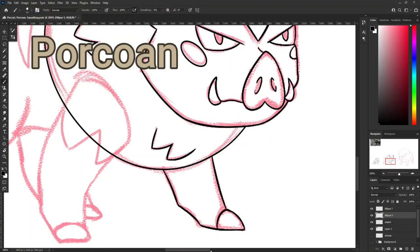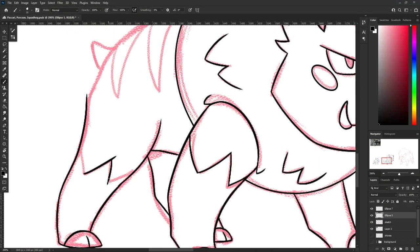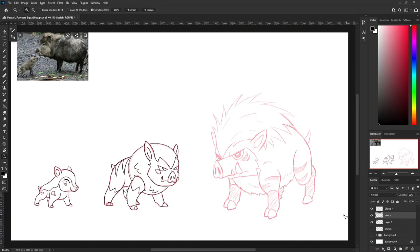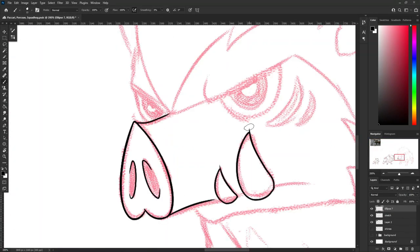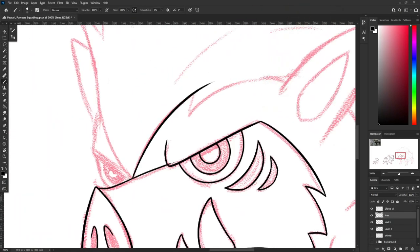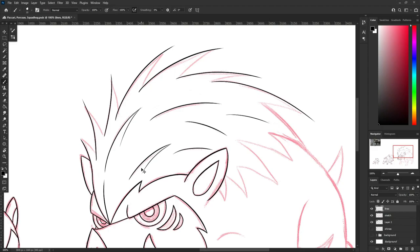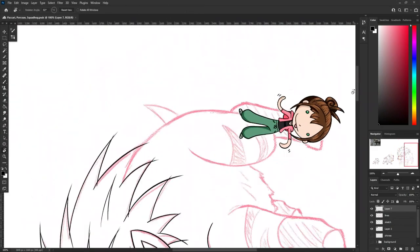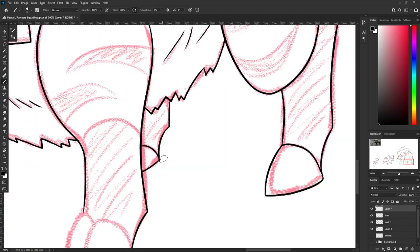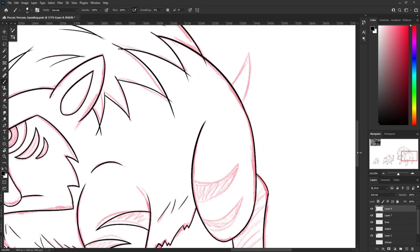Next is Porcoen, a mix of pork and Chacoen Picari — I think I'm saying that right — which are found in South America. I don't have a whole lot to say about this guy, other than I wanted him to have this big ball of muddy, matted fur that will eventually harden and turn into its razor spines as it evolves. Lastly is Razor, a razorback boar with literal razor spikes on his back, looking like a porcupine. And fun fact, porcupine literally means spined pig, or something like that. I knew I wanted it to be Steel type, because, you know, razor back — it's just a pretty obvious mixture. And Picari and Porcoen are just Ground types, being little piggies all covered in mud and stuff.